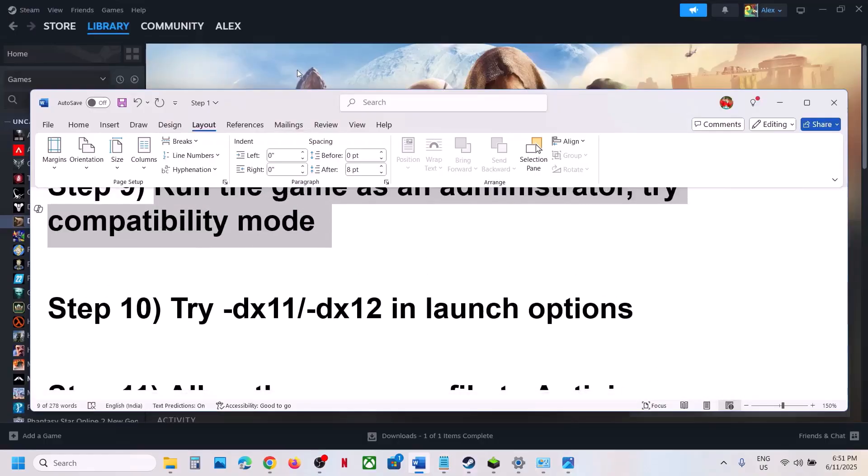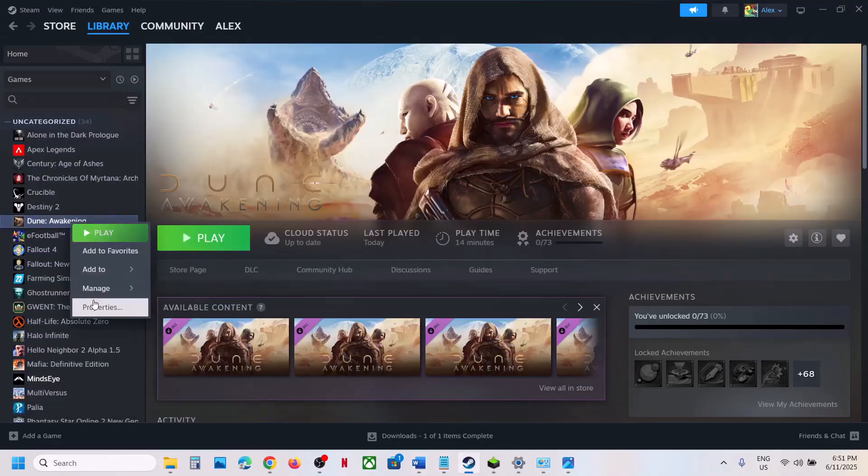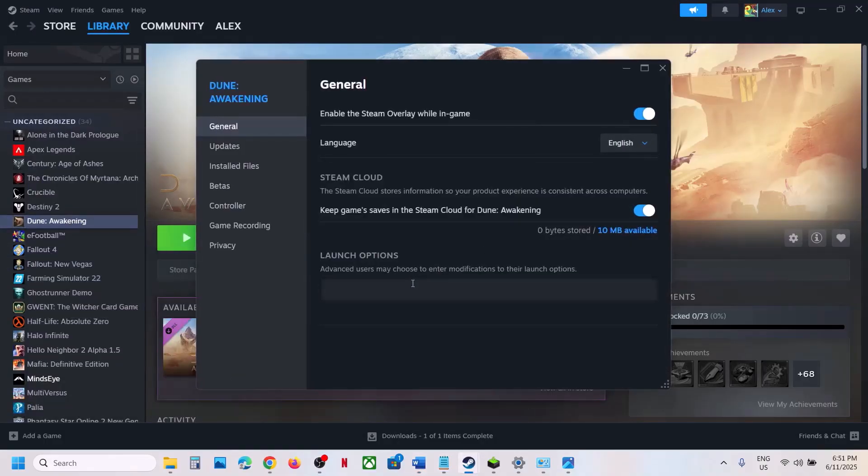The next step is to try DX11 or DX12 in the launch options. Right click on the game, select Properties, and in the launch options type '--dx11'. Launch the game and check. If that does not work, try '--dx12', launch and check. Still not working? Remove the launch option and follow the next step.